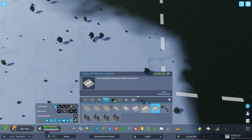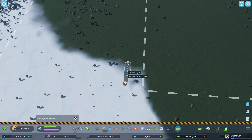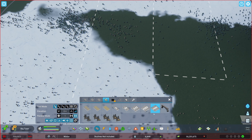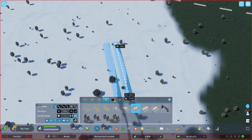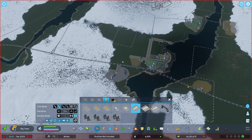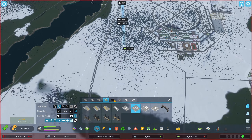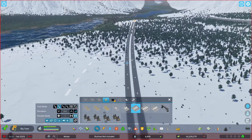This is gonna be my main highway so I want it to be at least a four-lane road. I like how when you connect them together they just split into these lanes. Right now I want to use the parallel road tool - we're gonna get started with just three lanes, that should be plenty. If I upgrade them towards the outside this is actually perfect, so now I can just go ahead and make the turn I wanted.